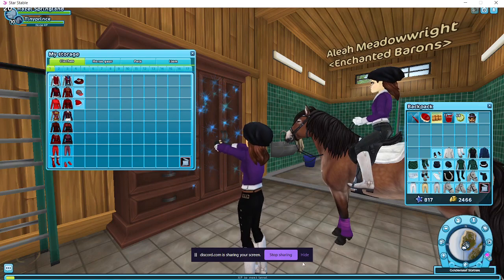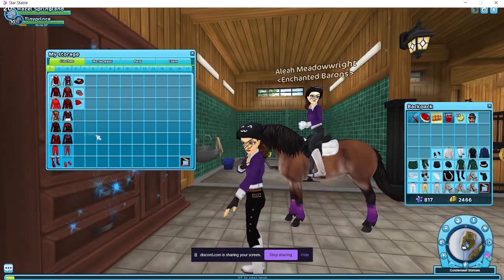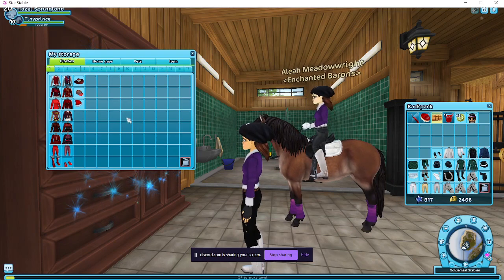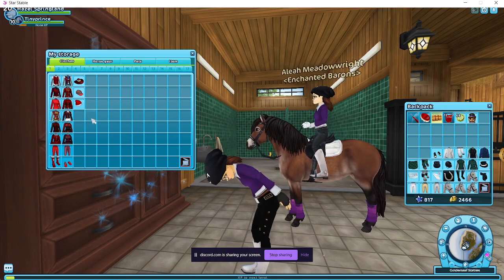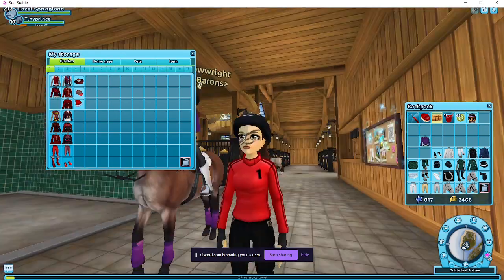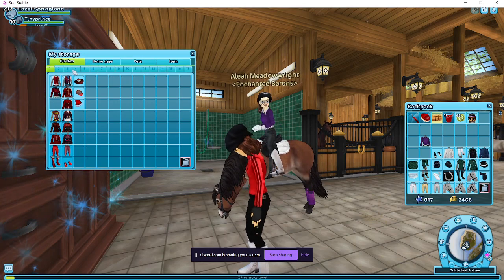I have to share my screen so she can see my home stable. Will we be doing cack as well? Yeah. Okay, so go to the brightest red on that thing. Go to tab eight.